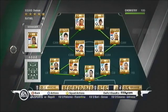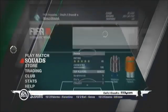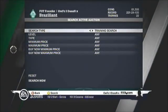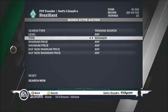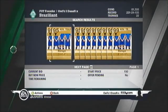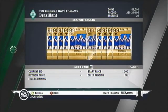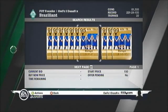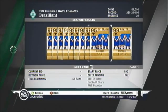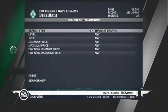The manager also needs to like the formation — that can get your chemistry up by about 10. I recommend getting a manager card for your formation. You can find these by going to training and manager search, and all the formation cards will come up. They're pretty cheap — for example, a 4-3-3 manager card was going for about 300 with no bids. They're not expensive like player cards.